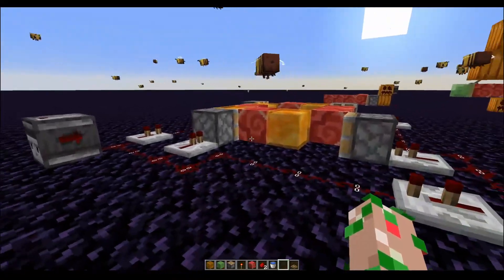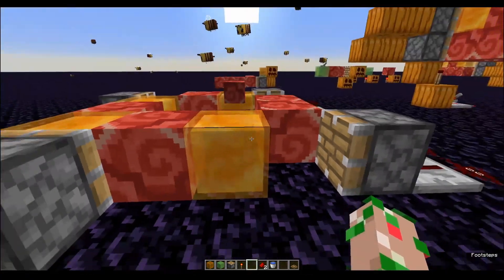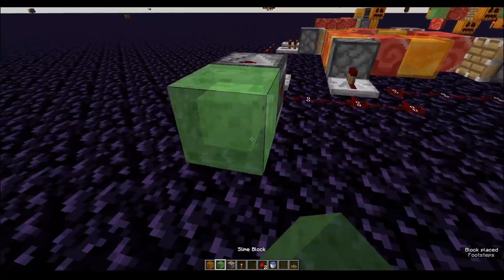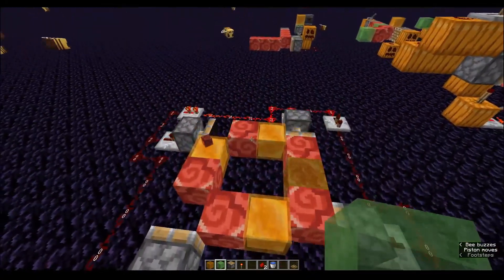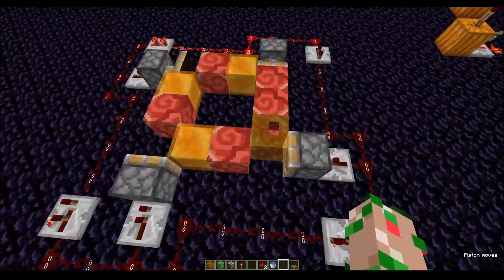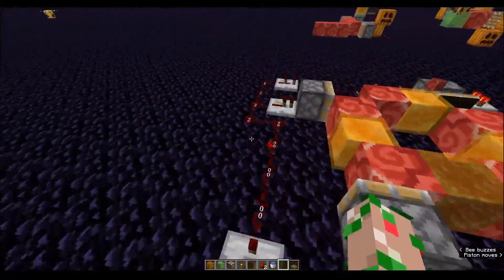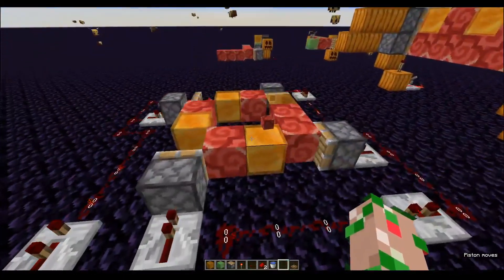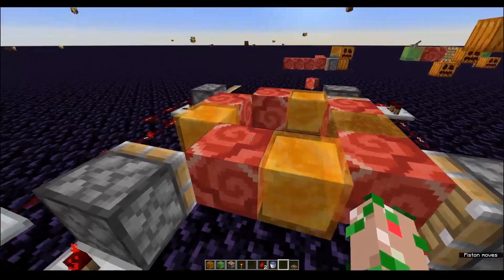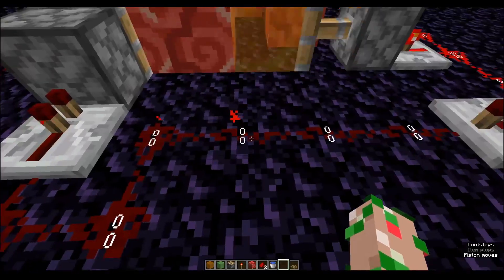I've been looking into honey block item conveyor belts. The idea is you drop an item and get it to move around as if it's on a conveyor belt. You've got something like this — a fairly simple piston feed tape — running a clock around the outside to push your item around. It needs to be on one of the honey blocks; if it's on the terracotta it'll slide across and back off.